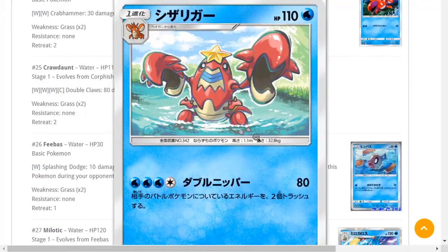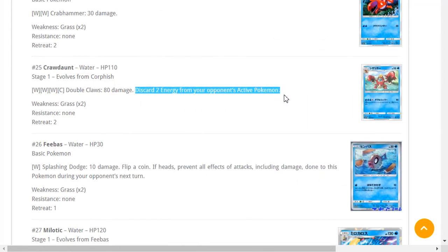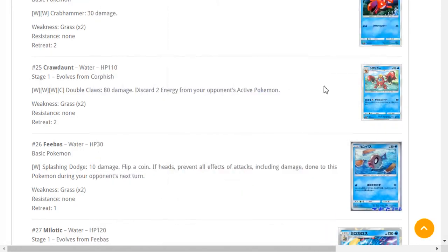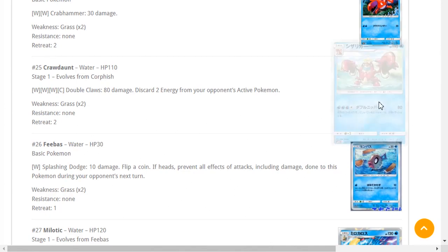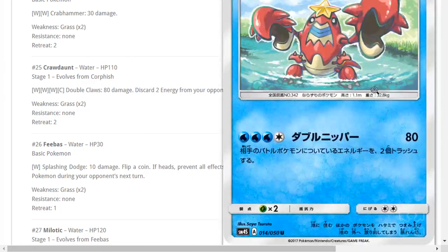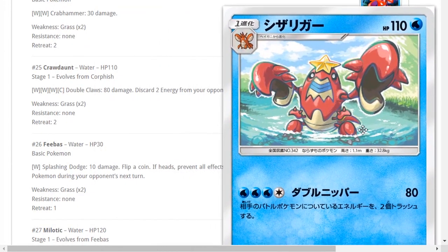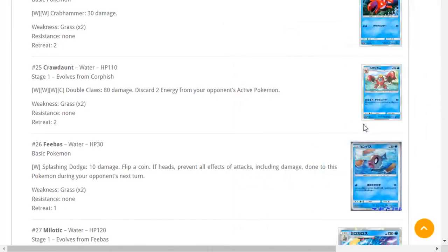Corphish and Crawdaunt — Double Claws does 80 damage and discards two energy from your opponent's active Pokémon. That is disruption to the next level. It is a lot of energy but it's a Water Pokémon so you have Aqua Patch. Imagine a deck where you chip down at your opponent and then once they're set up you come in and Double Claw them — no flips or anything. I feel like this is something worth hanging on to, maybe a 2-2 or 4-4 line. Water turbo disruption might be a thing — I would hold on to it to see what comes out.